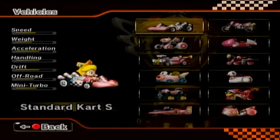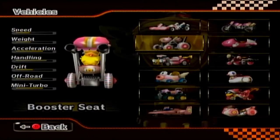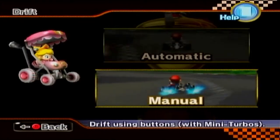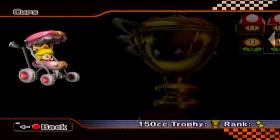We'll play out this Baby Peach. I know it's a bottom tier vehicle, but I'm gonna play in the Booster Seat. Stat-wise, this vehicle is garbage. Design-wise, this vehicle is unbeatable. I love the Booster Seat in theory, and at least it should have decent turning.